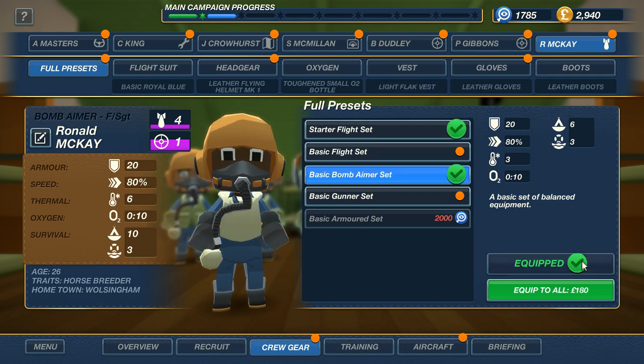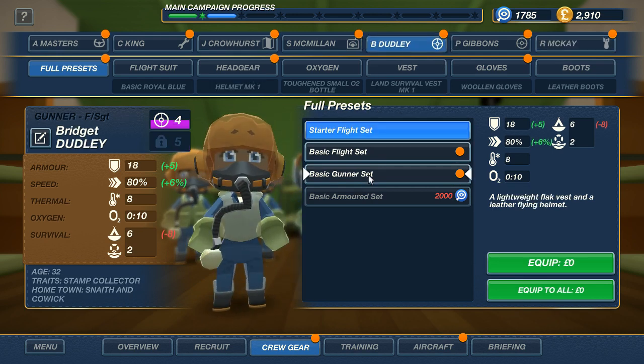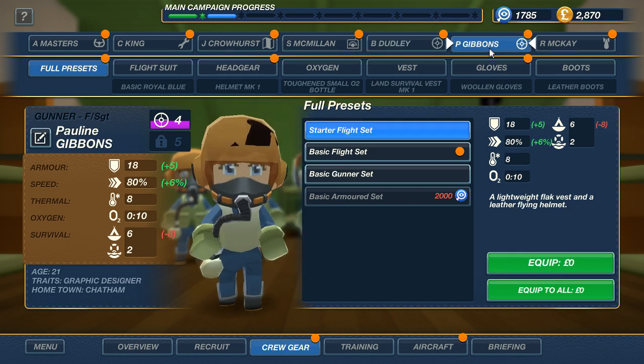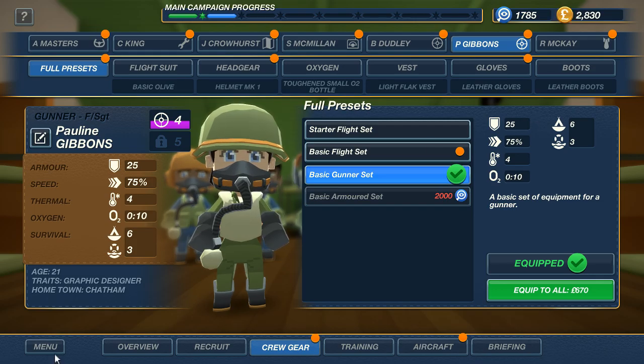Basic bomb aimer set — he is one of our aimers. We'll equip this to our gunners — now they look like proper gunners. Should we do Gibbons as well? Let's do it — basic gunner set. I also love the music in this game, sort of the World War I era music. Pixel's asking if I've tried the Secret Weapons DLC. He's actually recommending it. I'm not sure if that comes with nukes or something. The one I want is the American DLC, because that lets you fly the B-52 bomber — my favorite bomber of all time.